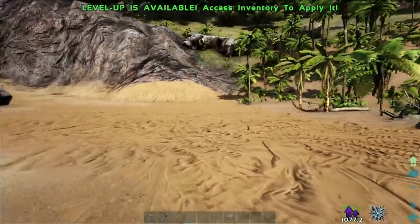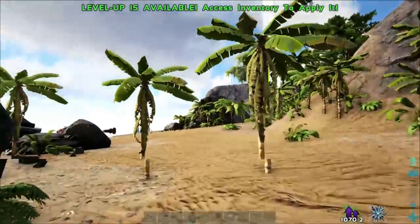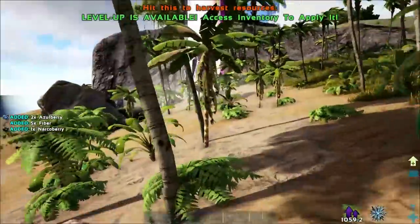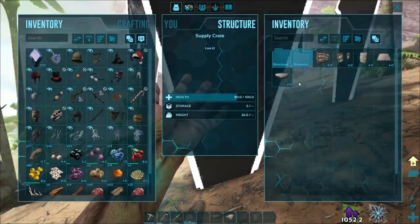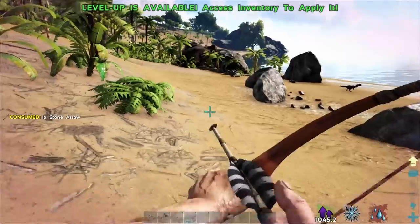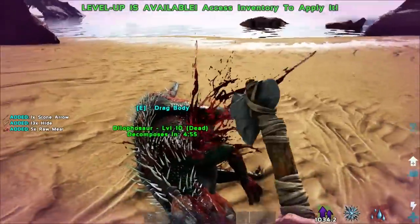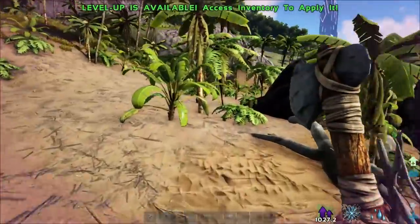All righty guys, we've got a couple of basic things crafted — we've got a bow. We didn't put our bloody bed down. We made a bit of a shell of a base. We've got a Sarco following us right now and I'm just trying to get away from him. There's also a white drop over here — let's hit it up and see what's inside. Hopefully we get some Tranq Arrows because I just realized we literally have like five Narco Berries, and we ain't going to be knocking out anything with those.